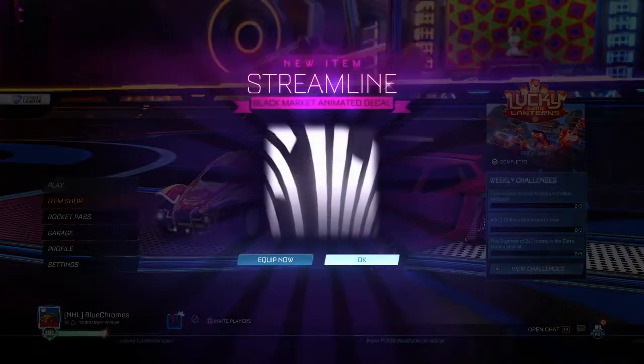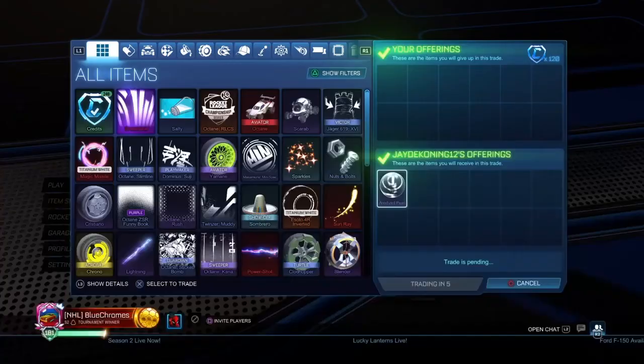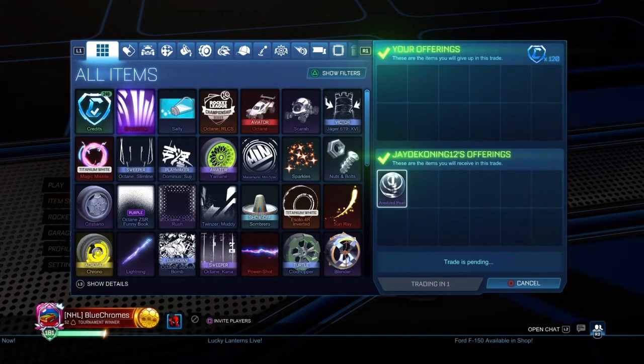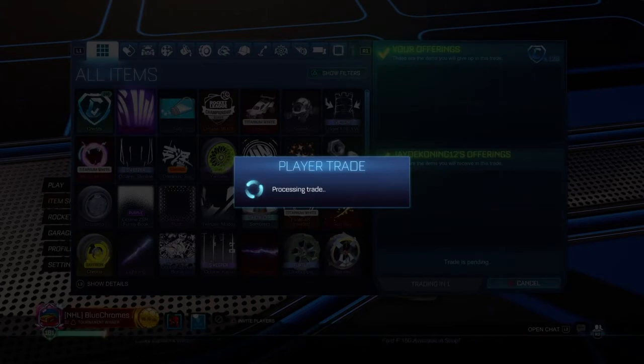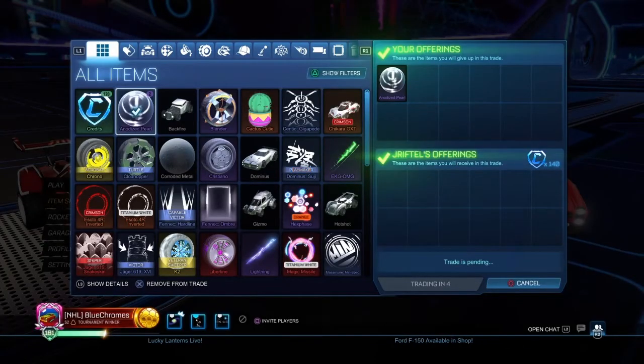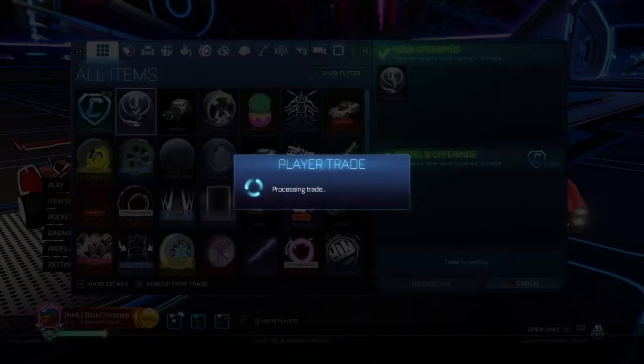We're going to buy a Streamline for 250. I really thought I could sell it for more because it feels like a really underrated black market, but I just really couldn't. We're going to buy an Anodized Pearl for 120 and try to flip it for as much as we can. Unfortunately we don't make so much profit this time, but 140 is not bad.